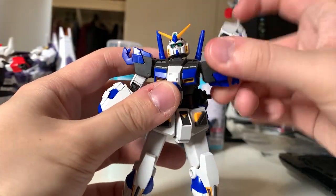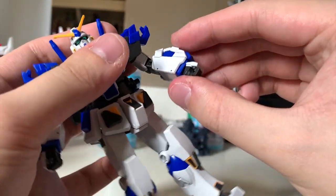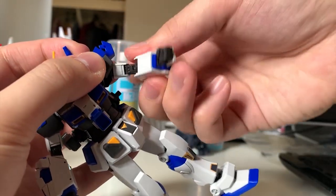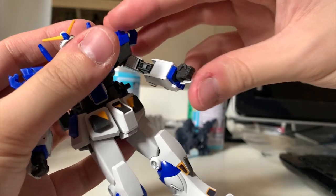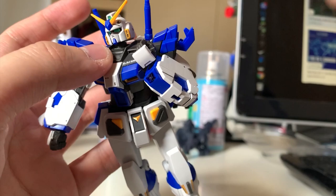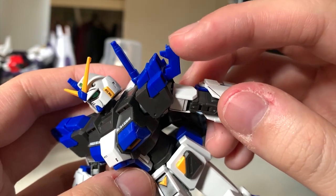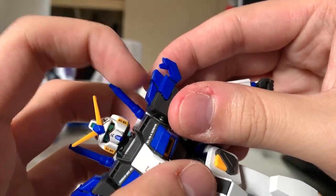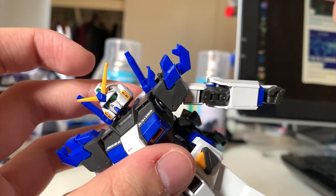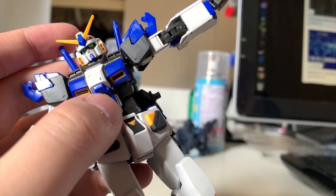For the arms articulation: 360-degree rotation, you can also move the whole arm to the front. The forearm and the whole arm can rotate as well so you can make poses more natural, and the bending will touch the shoulders — very nice because it uses the same frame as the Mudrock Gundam. For the shoulders, there's a movable part and an extendable part for attaching the BST armor later. The whole arm can also lift up 90 degrees very easily.